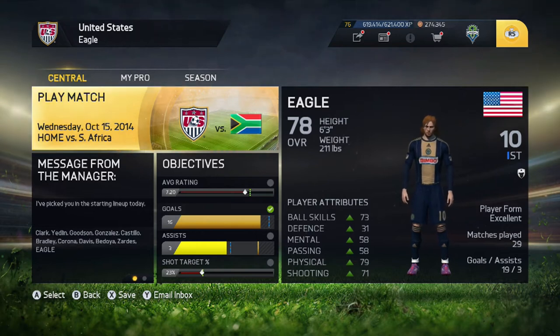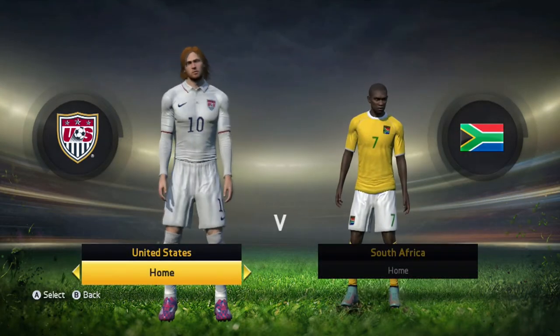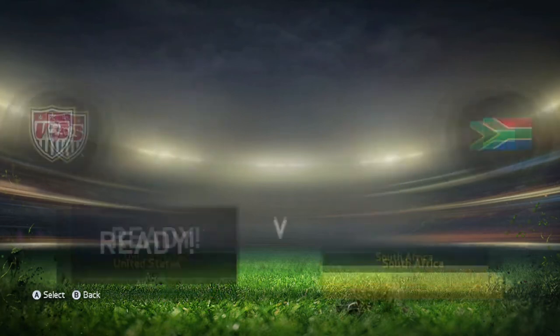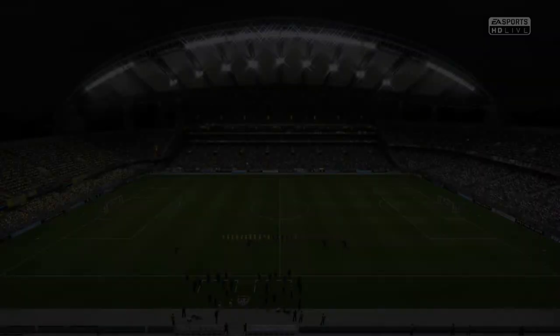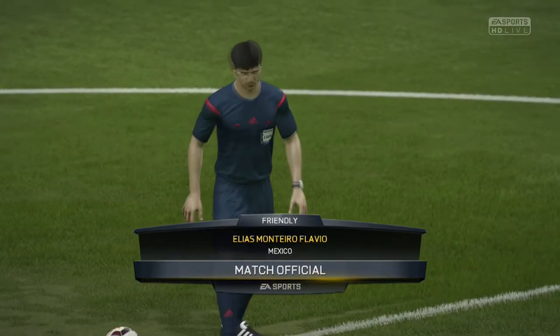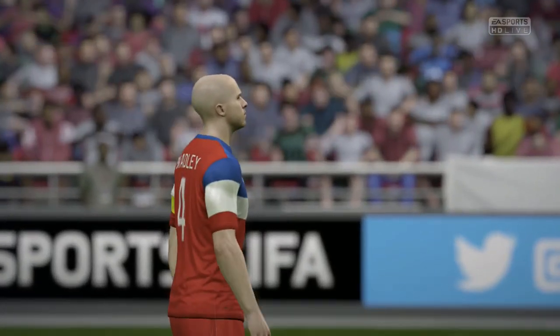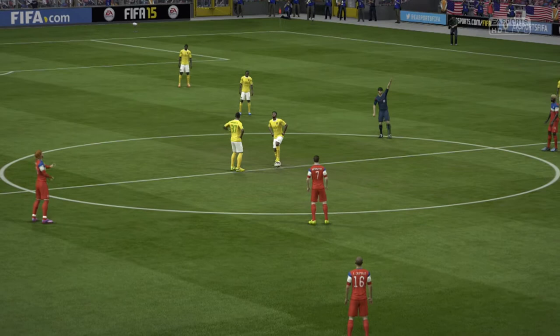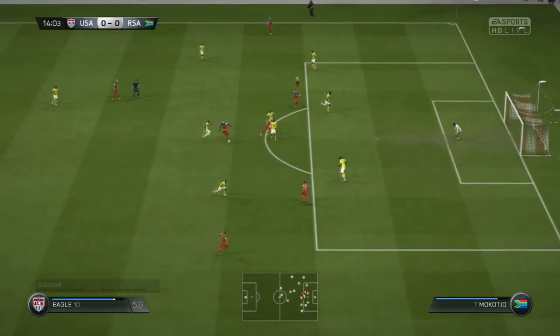The next international friendly will be against South Africa and we were selected for the squad. We'll get in there and hopefully make our presence felt on the pitch. The starting lineup isn't filled with a lot of big US names, but these friendlies are a chance to see what younger guys can do. We do have Michael Bradley in there as one of the larger names, and Yedlin as well.